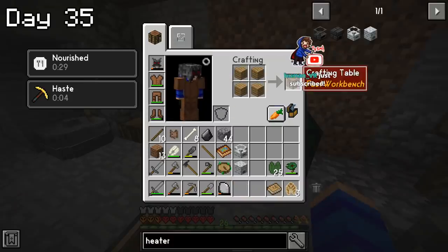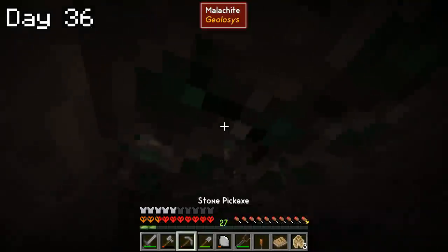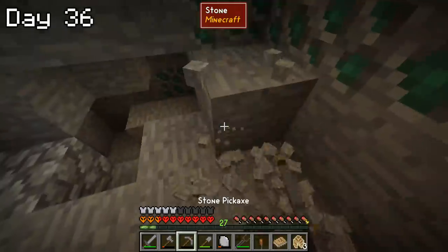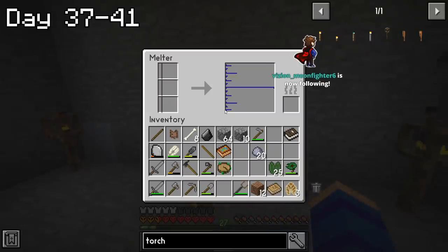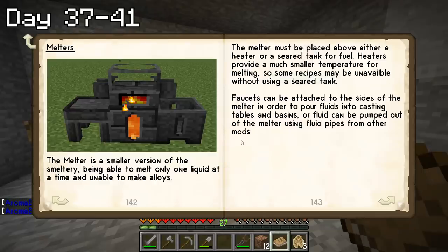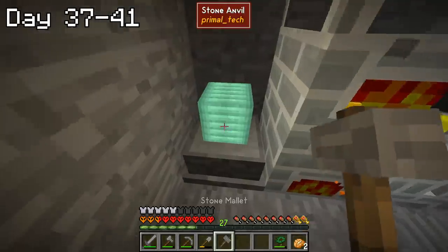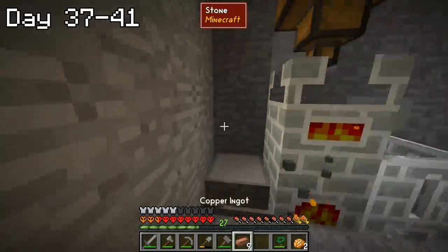I couldn't contain my excitement, so I spent the entirety of day 36 mining malachite, the first ore I found. Now that I had way too much of it, my next goal was to melt it down into copper. This sounds straightforward, but for whatever reason it was a very confusing process that had me spending the next five days messing around with different things — until finally, on day 41, I put some pieces together in my tiny brain and made some copper ingots.